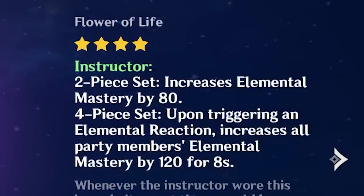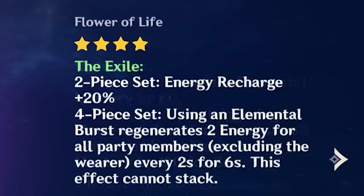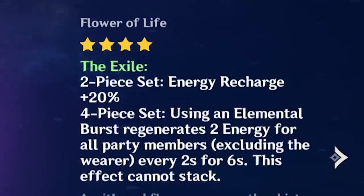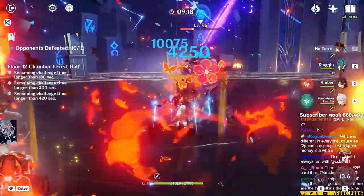Exile, on the other hand, gives you another party utility where any time the wielder uses their elemental burst, your party regenerates 6 energy over 6 seconds. This does not affect the wielder, but that doesn't really matter — that is a total of 18 energy across your party over those 6 seconds.